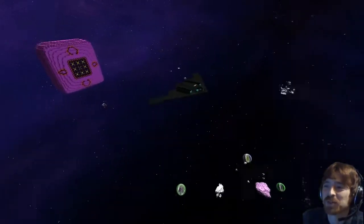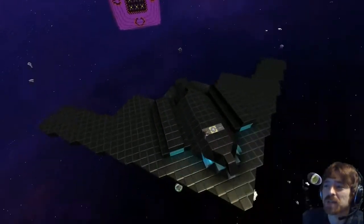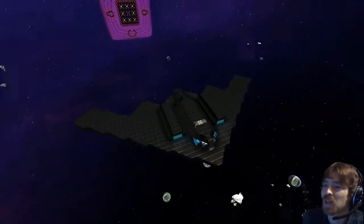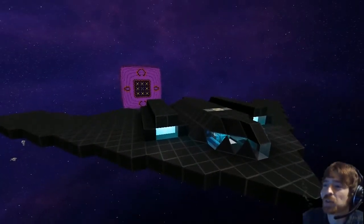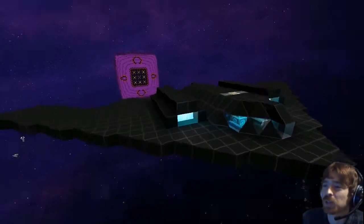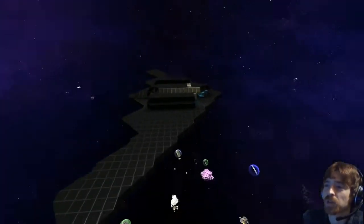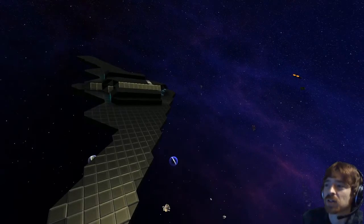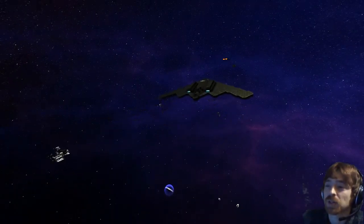What was the name of this one again? The B2 Spirit Stealth Bomber — excellent. And that was by biostrac. Haven't seen you for a while, please do come back again soon buddy, been missing your builds. If you'd like to fly the ship away and out of the sector, I can move on to the next one in line. Thanks again, and off he goes.